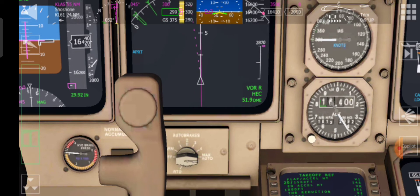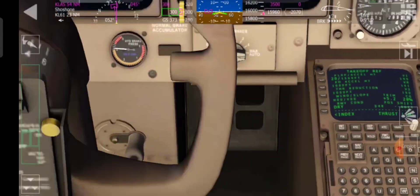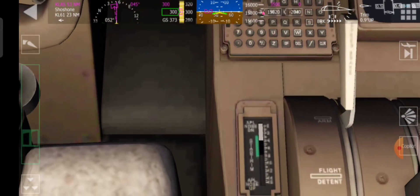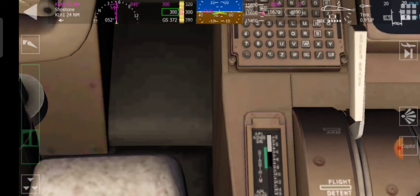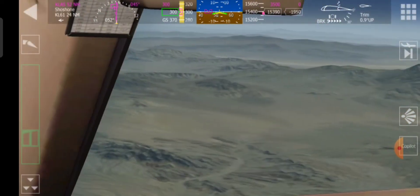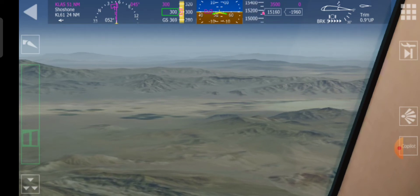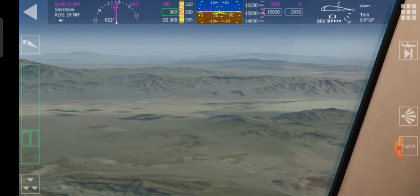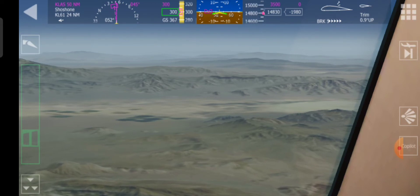Auto brakes: max auto. Now I've got that set. That's armed — that's the speed brake or spoiler. Let's hope we don't crash into this mountain. So 14,900 — I think that's pretty much the correct height that we should be at.